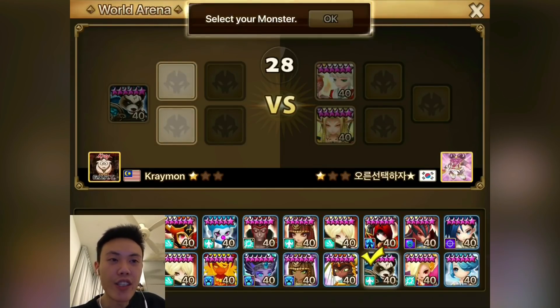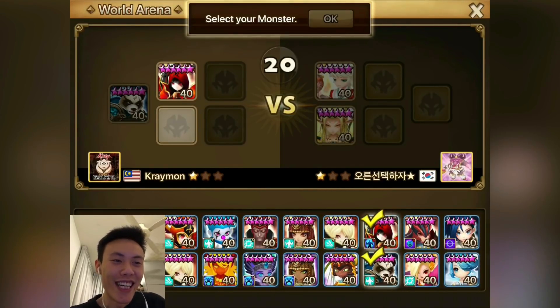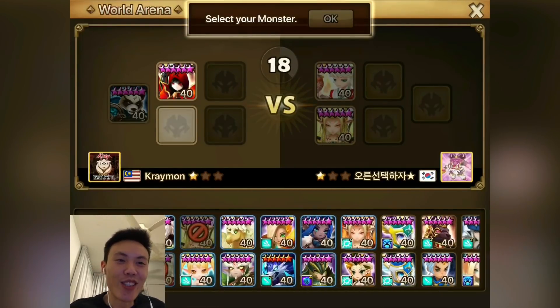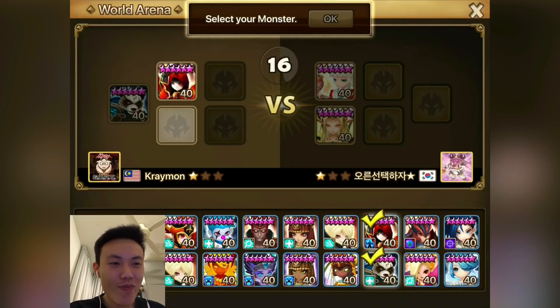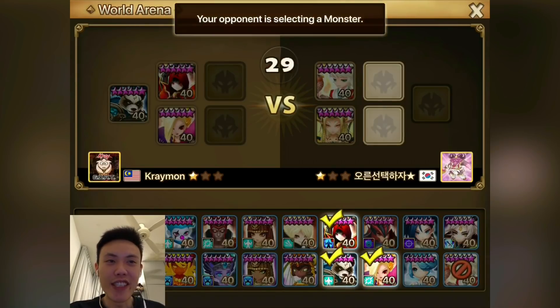We're starting off against Molong, who runs Chiwu and Gany. I'm just gonna bring in my Veladro and Juno. I think Juno is pretty decent here. I'm also just trying to get my bearings right because I haven't been playing RTA for so long — I'm getting a little bit rusty. Not too sure what to pick, but yeah, I think Juno is fine here. We'll just lock her in.